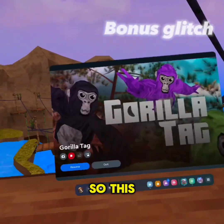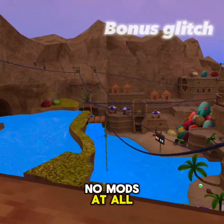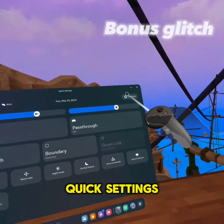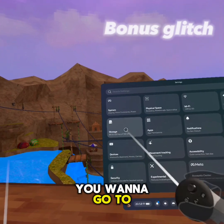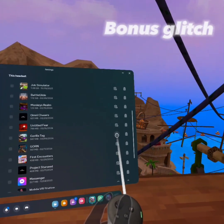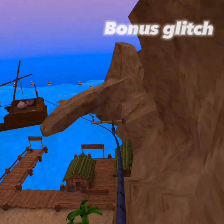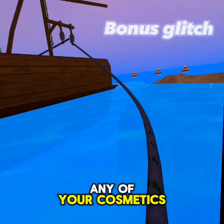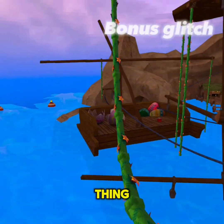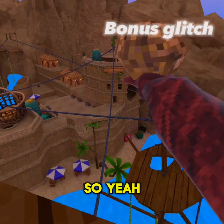Now for the bonus glitch - this is how you will get to tutorial without any mods at all. What you want to do is go to your quick settings, then settings, go to storage, scroll down to Gorilla Tag, and press to delete app data. Trust me with this one - it will not delete any of your cosmetics, all your progress will be saved, except for your competitive rank, but all your progress will be saved.